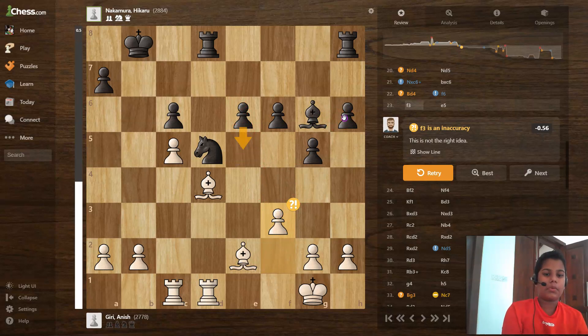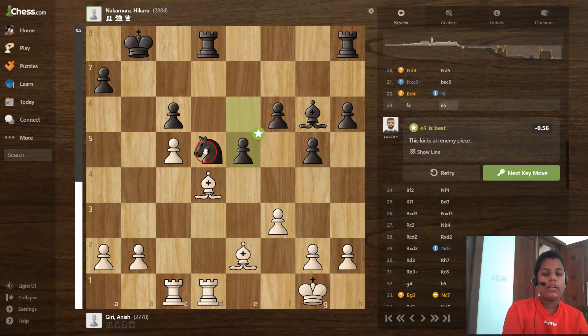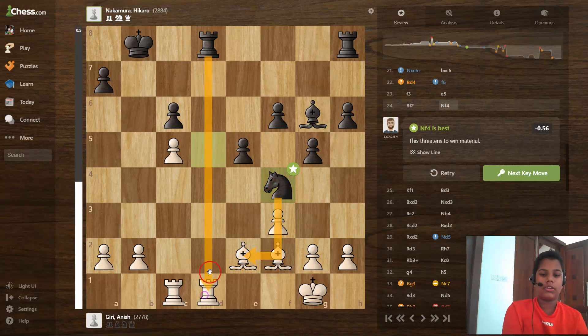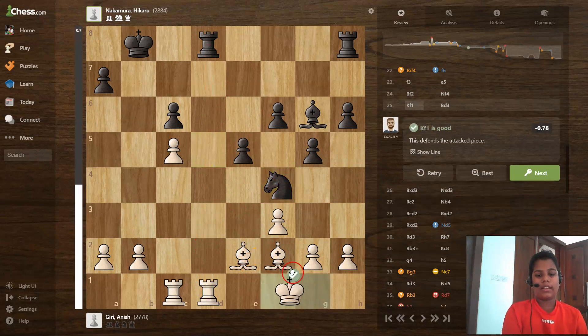Black is trying to advance and in the future the rook can come forward and attack the kingside and break open the kingside — a very good position for black. Then e5, attacking the bishop. Bishop to f3 and knight to f4, attacking the bishop and also the rook. King to f1 is a good move.